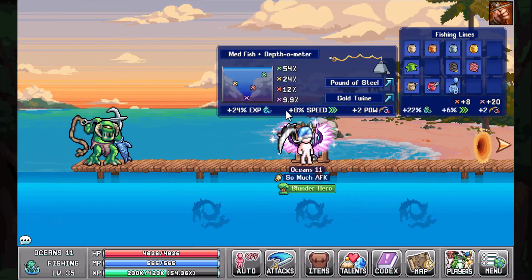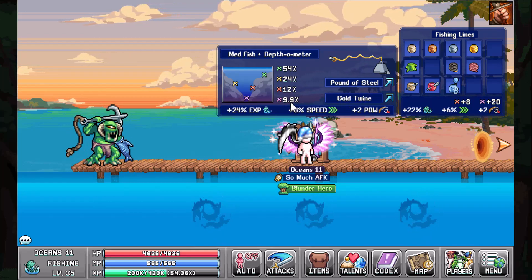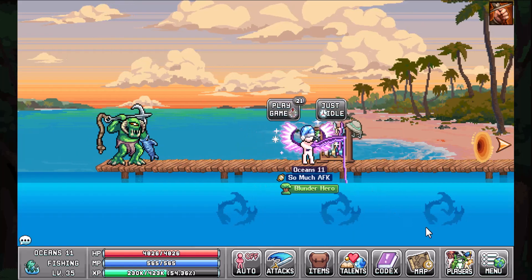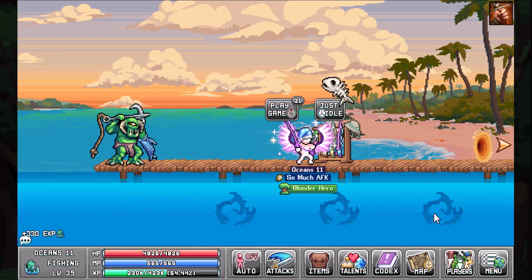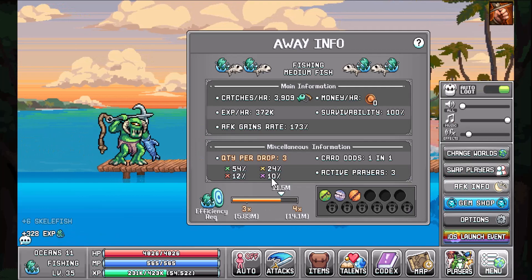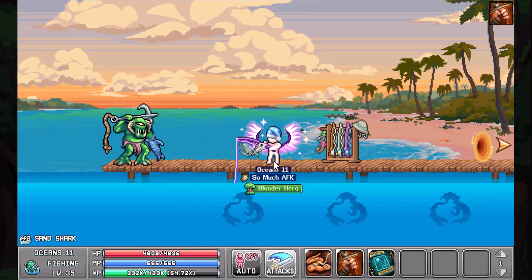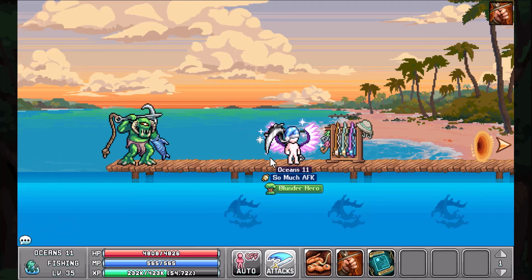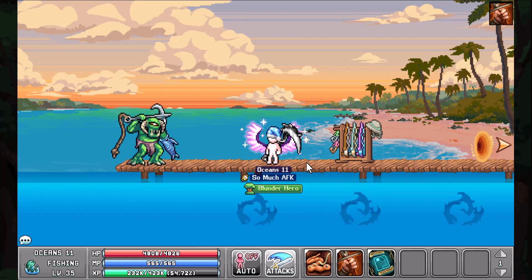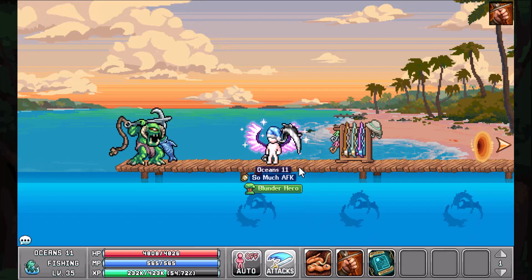The last fish is the Kraken, so we're maximizing purple depth. With the best gear — the Pound of Steel lure and Golden Twine — we can reach 9.9 to 10% purple depth. The best pool gives us a solid 10%, the middle pool is 9.9%, and the first pool is 8.4%, so we go with the leftmost pool. On the first cast we're able to get 826 Kraken per hour. Fishing is more technical than the other two builds because you have to change your lures and lines and find the best pool. The Idleon wiki is a great resource to see what depth a given fish requires.